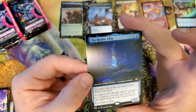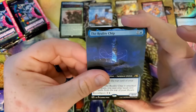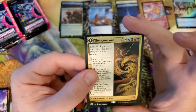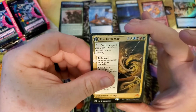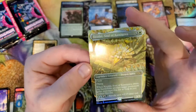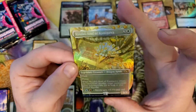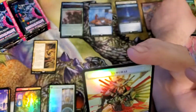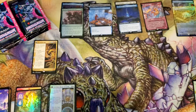The Reality Chip — Jellyfish Equipment. The Kami War — not the Mythic you want to see, but first Mythic though. I'll set that off to the side. Kyodai Soul of Kamigawa — that looks cool in foil, and that's a borderless, not even extended art. Pack number three, we're starting on the right side.